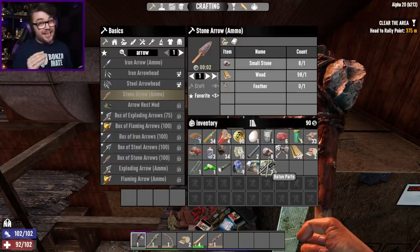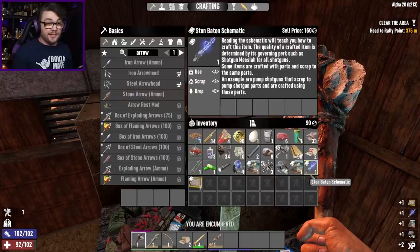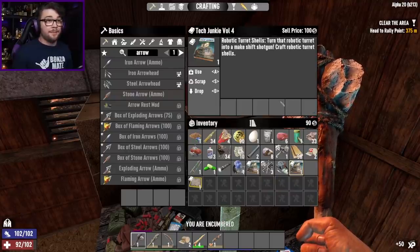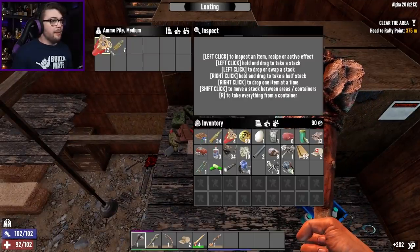No one's using stun batons, it's just not a thing for anyone. I'd rather scrap you for a couple of dukes. There's a schematic for it - sure, I'll read about you so I can scrap you better. Read that one, read that one - couple of books right off the bat, don't mind if I do. Ammo pile - some more shotgun ammo, thank you very much.